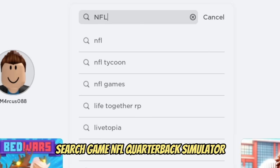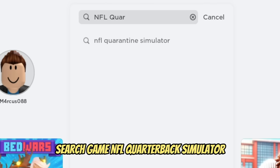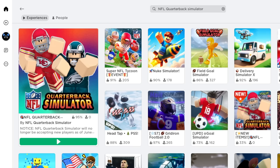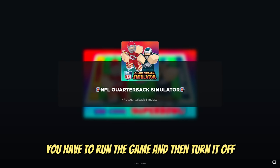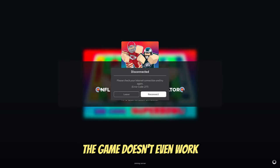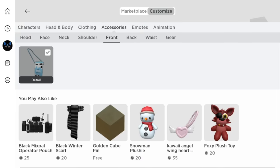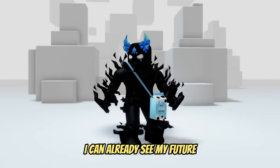Let's start. Search game NFL Quarterback Simulator. All you have to do is run the game and then turn it off. The game doesn't even work, but you'll get the item anyway. You get this pretty milk.